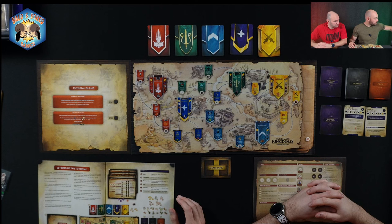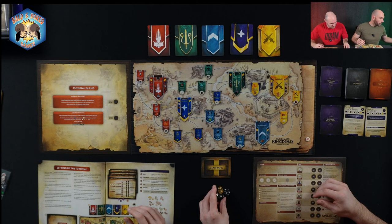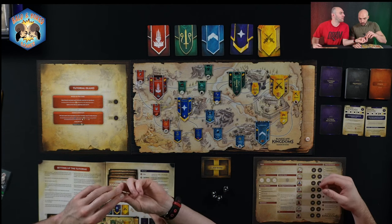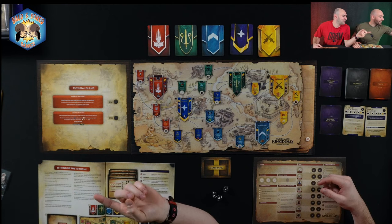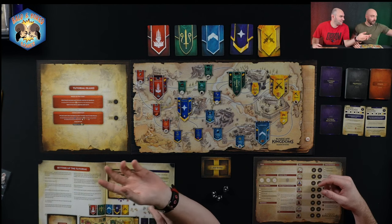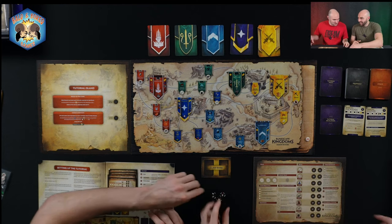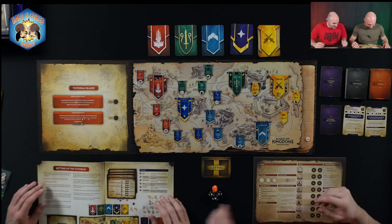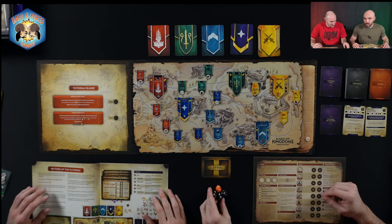We'll just use these dice. I don't think we ever roll at the same time. Let's switch to orange — orange goes with the color of the board, the whole theme. These are like bedazzled — they're glittery, not magic dice.